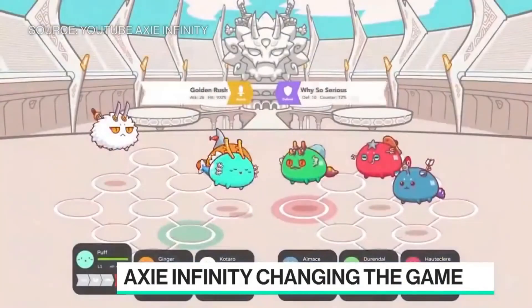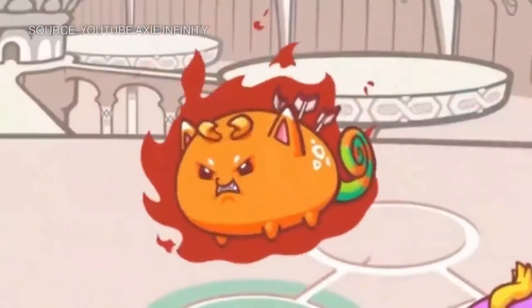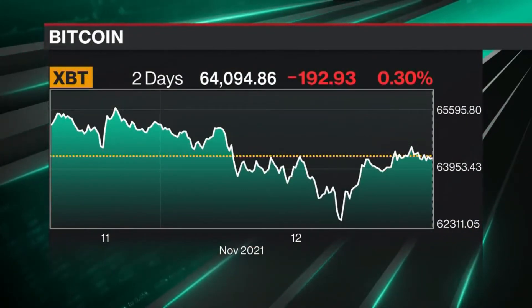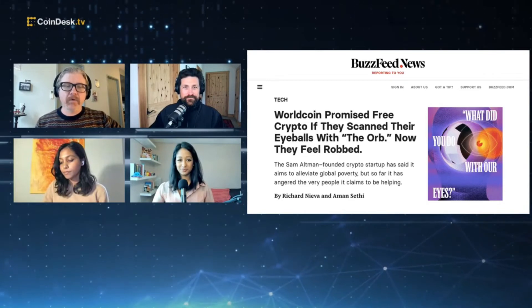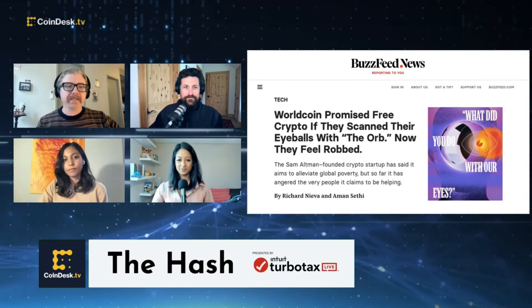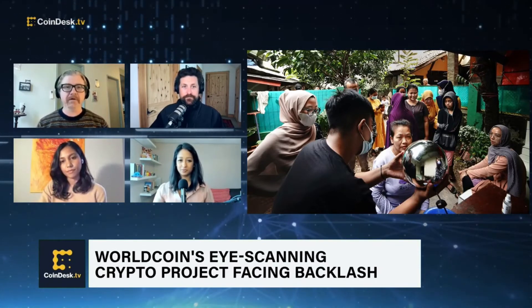SkyMavis also says that it's in the process of discussing with Axie Infinity and SkyMavis stakeholders about how to best move forward and ensure no users' funds are lost. In the hours after SkyMavis' Tuesday morning announcement of the breach, the price of Ronin's governance token fell nearly 22% to a new all-time low. And even before that dip, Ronin's price had already fallen 36% since it was first introduced in late January. To help prevent similar attacks in the future, SkyMavis said it will now require 8 of 9 Ronin validators to agree on all transactions, rather than just a bare majority of 5.